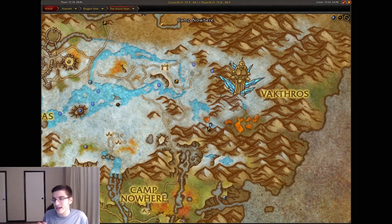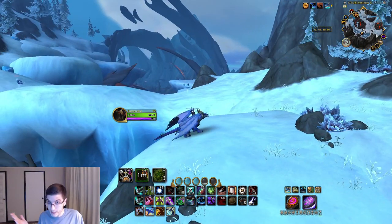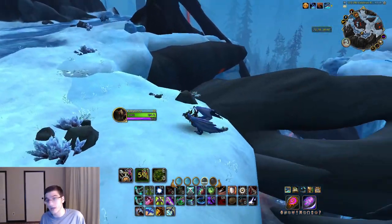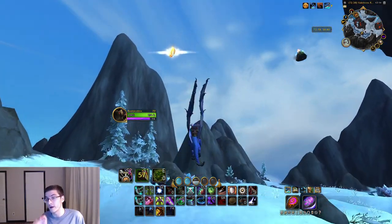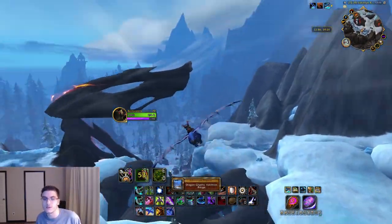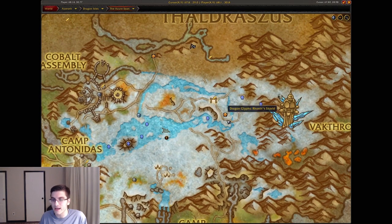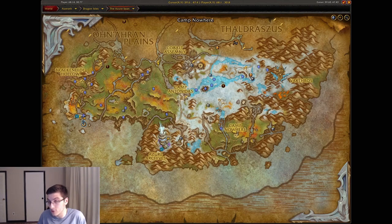Head over to Valdrakken Range — this is the area where during the quest zone Kalecgos is fighting Raszageth. Sick quest by the way, really fun, awesome cutscene — leveling in this expansion is awesome. That's going to be the Valdrakken Range dragon glyph, super easy.